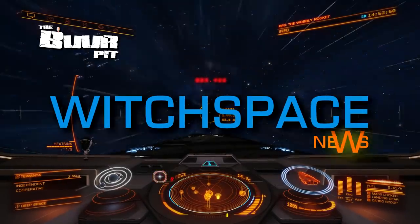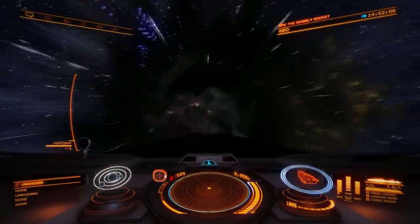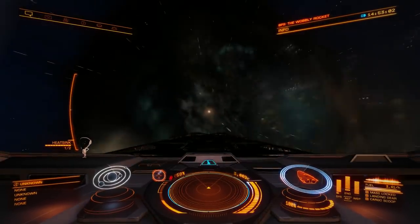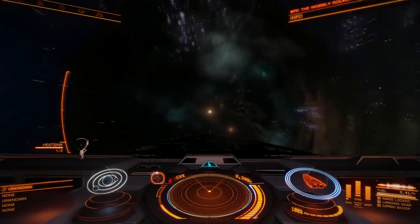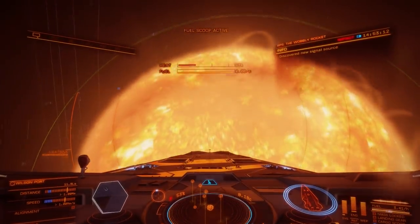This is Witchspace News for Friday the 22nd of May 2020, I'm CMDR Buur. In this week's news: the Fleet Carrier Beta enters the blowout period, Operation Ida are holding a PVP Beta event, and Frontier Development ups expectations in its financial forecast.